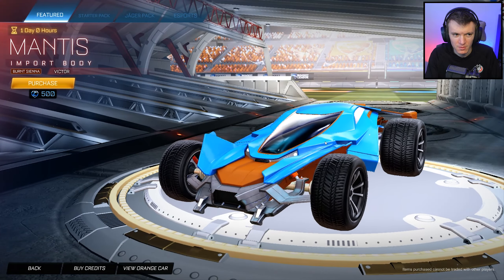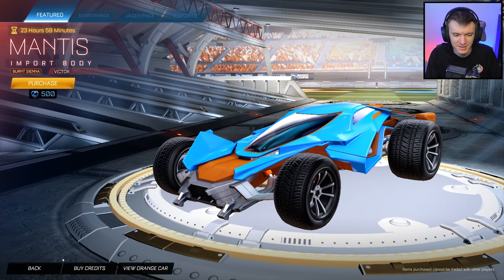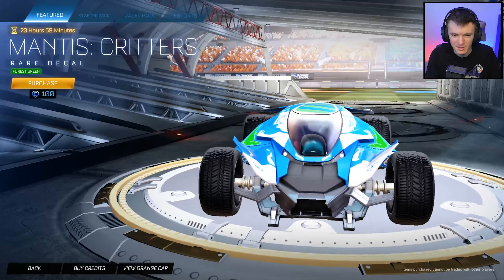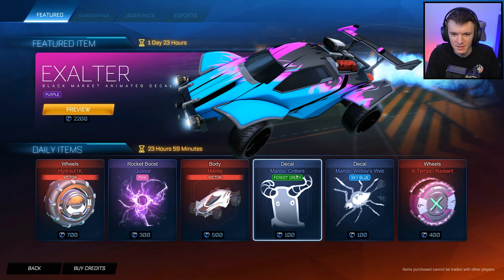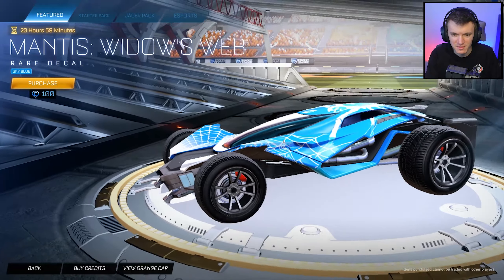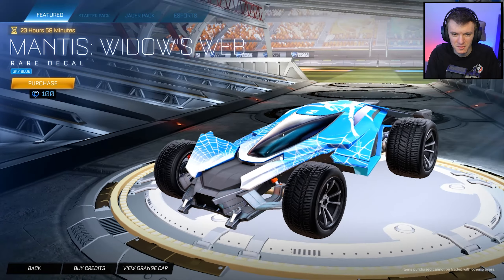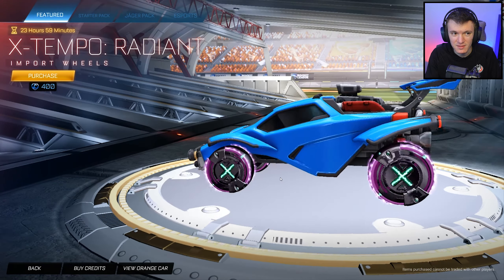We got a bad car with a bad color — burnt sienna Mantis. Not to hate on the Mantis or anything. You're a Mantis main. Critters — boring. It's like they release a crappy car and then release crappy decals to put on that car just in case you want to buy the car. That makes sense, like a starter kit.